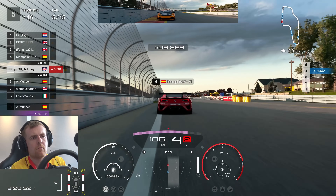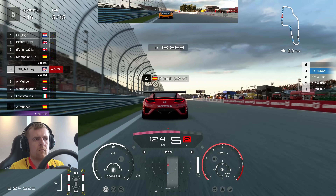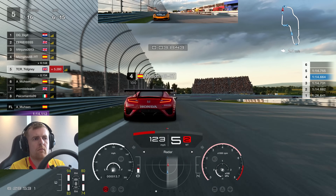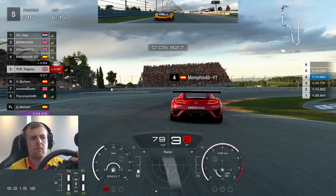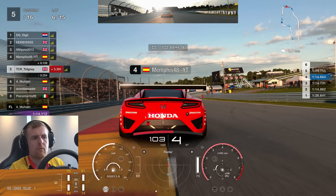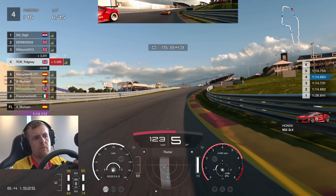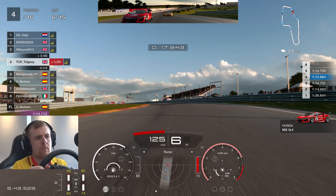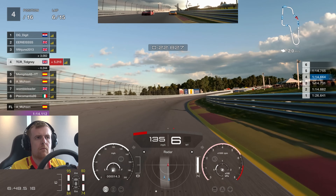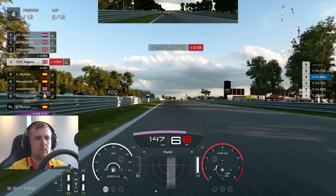We head on to the start-finish straight. Are we going to go for the move into turn one? No, we back out of it — thinking about the long-term strategy. Going into the right-hander, we're looking to get the momentum out of the corner. We go on the inside of the NSX and get the job done. The speed difference is enormous, and this is why I said use the Veyron — especially in the lower driver rating lobbies, because people will struggle more with the handling. Very easy to overtake in a straight line, so it's worthwhile doing.